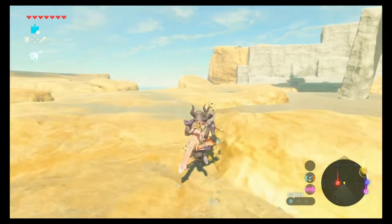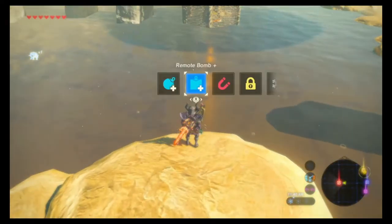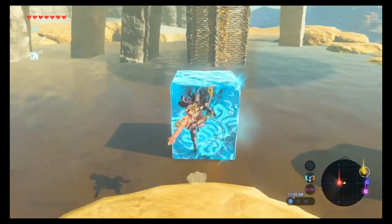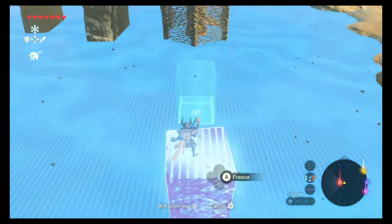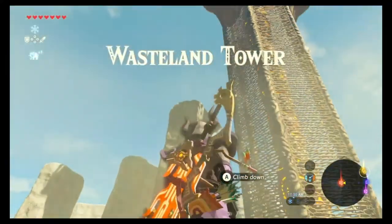This tower has a bunch of junk in the well — it's not water, it's mud — but you can still create this. Don't land in the mud or you will be no more. This is the wasteland tower.